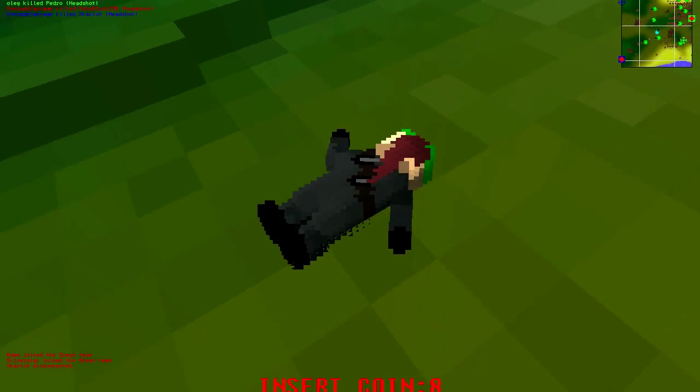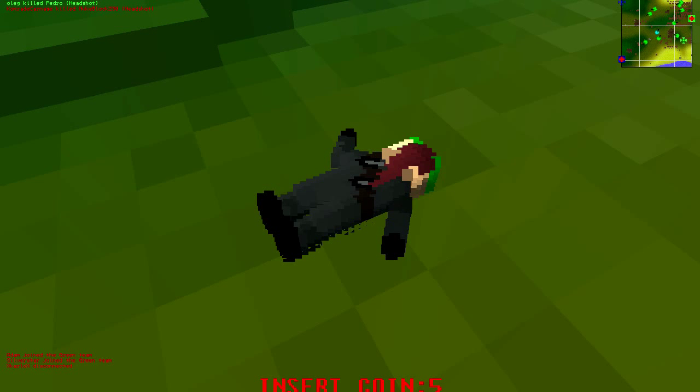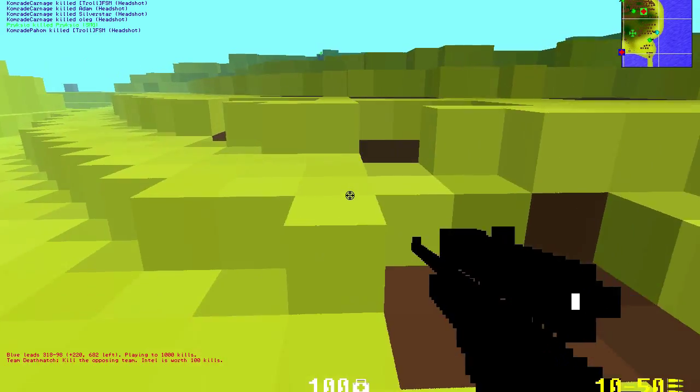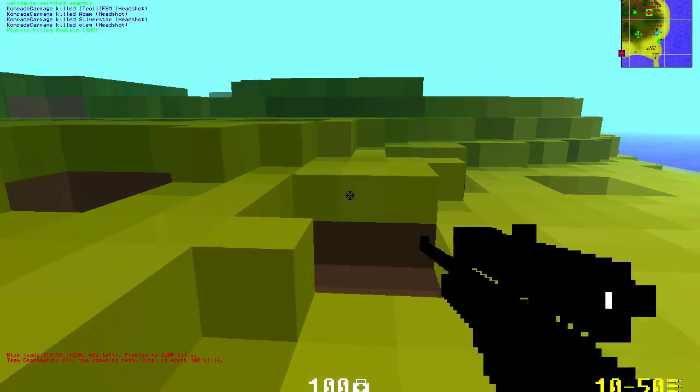I'm getting killed here. You can see the blood when you die — blood turns up on your face, and I think that's a really cool feature. I don't know how he did it, but yeah, that looks really nice, quite detailed, even though this is made out of pixels.